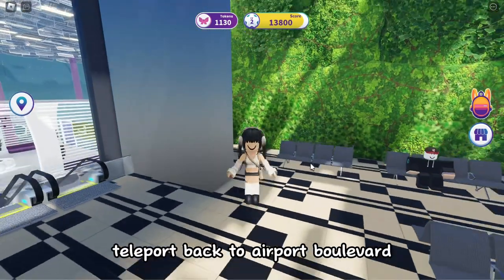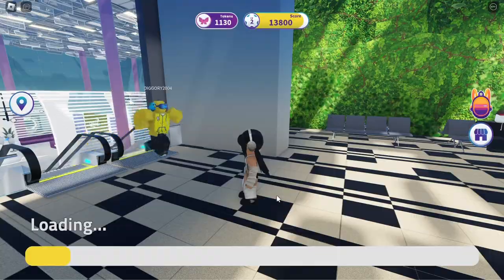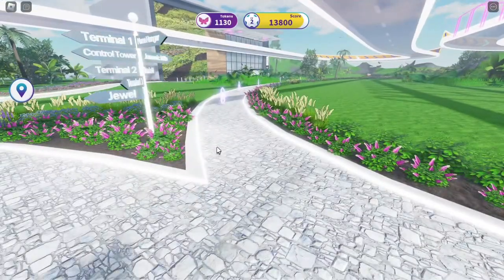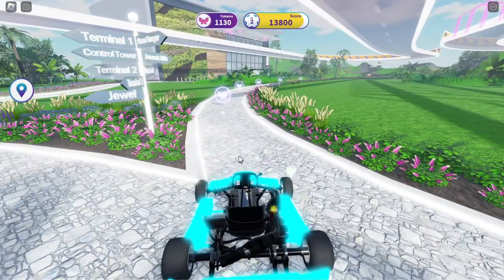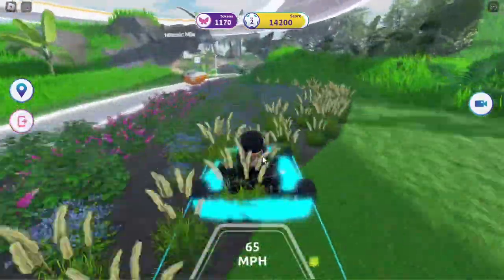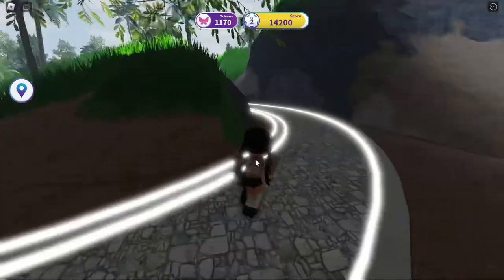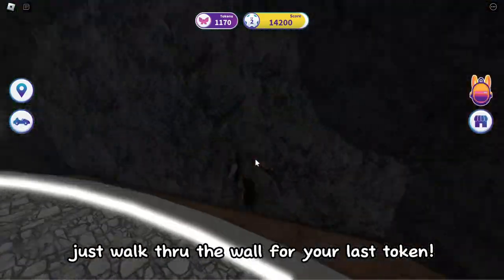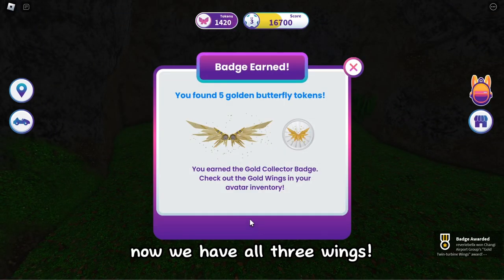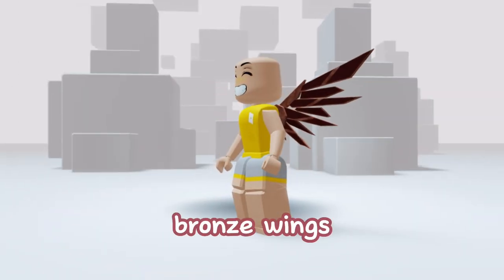Teleport back to Airport Boulevard, then go back to Jurassic Mile — I missed the token. Just walk through the wall for your last token.